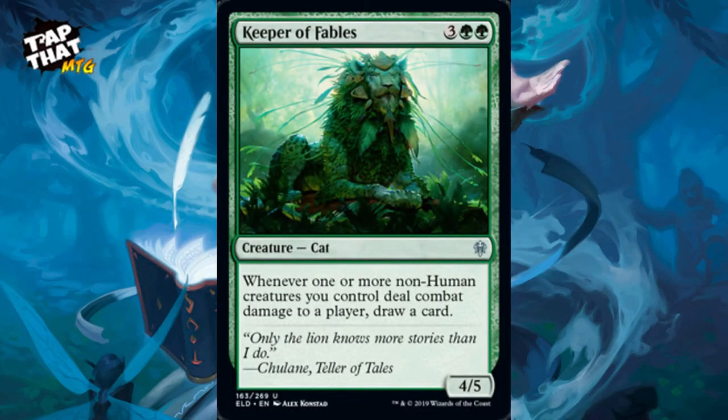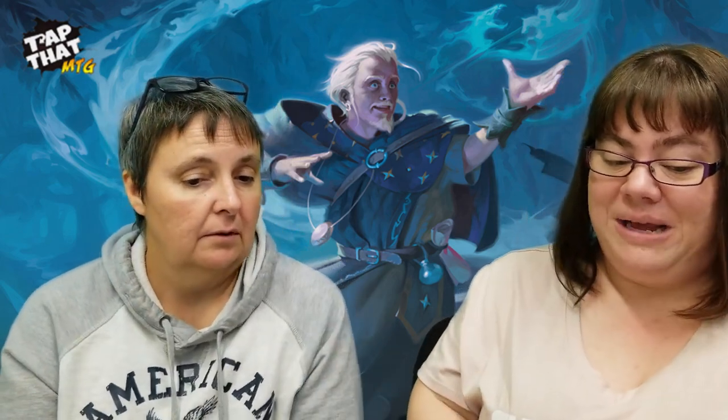Keeper of Fables is a beautiful cat card — three and two green, costs five. When one or more non-human creatures you control deal combat damage to a player, draw a card. Pretty much everything in this deck is non-human, so those faerie flyers — every time they deal damage, you draw a card for each one. There's potential for lots of cards, but be careful not to mill yourself.